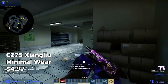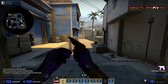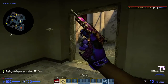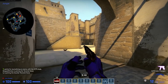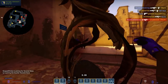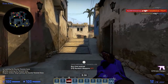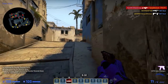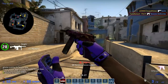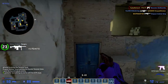Next up we have the CZ-75 Xianglu, and this is only for people who use the CZ. For the people who do use it, this is definitely one of the better looking CZs in the game, and it's also one of the cheapest as well, so it's kind of a win-win situation. You just have a couple little purple snakes just chilling, doing their own thing. The overall skin has such a cool design — it's nice and purple and bright and colorful. It's just an awesome skin for a low price, so if you're looking for a CZ skin, here you go, the CZ Auto Xianglu.